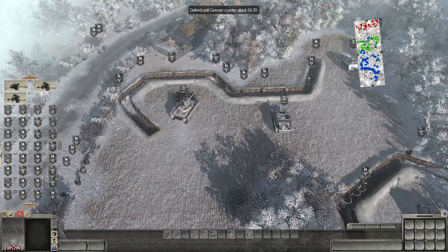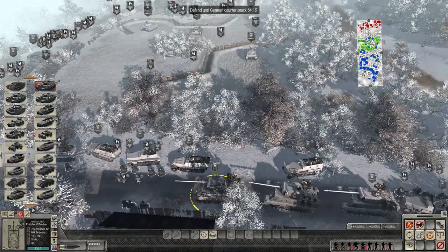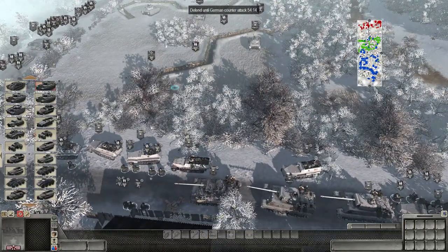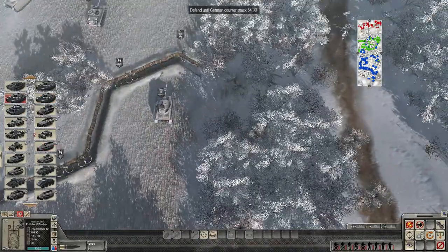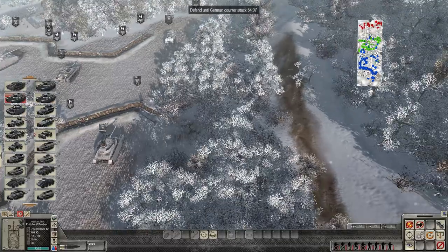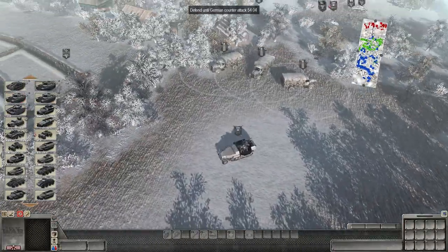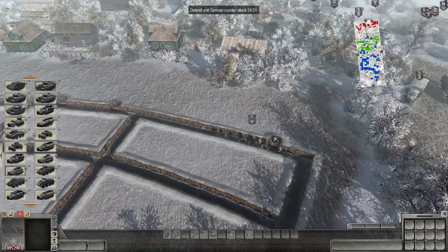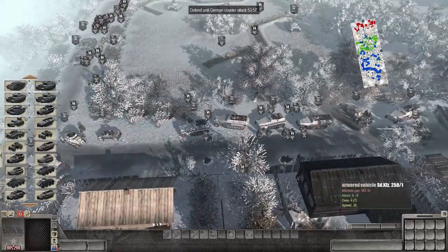We're just going to continue to set up our defenses here. As the Soviets may get very smart — try to come up behind us, flank us, or just cut off our supplies — we need to be very cautious. They have a great number of men in order to do really devastating things to our flanks. They could come in from behind us; they could bring in an IS-2 from the flank. So we better spread our men out and just be on the lookout for anything suspicious from the Soviets.